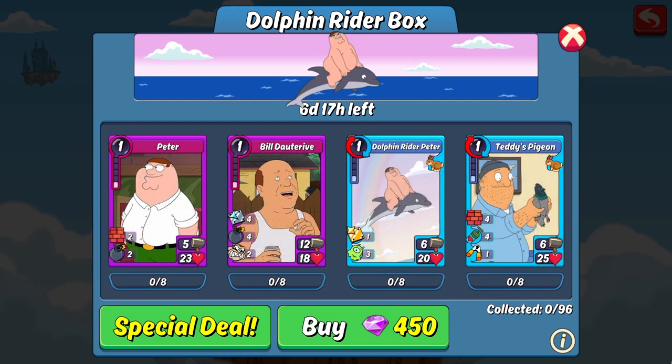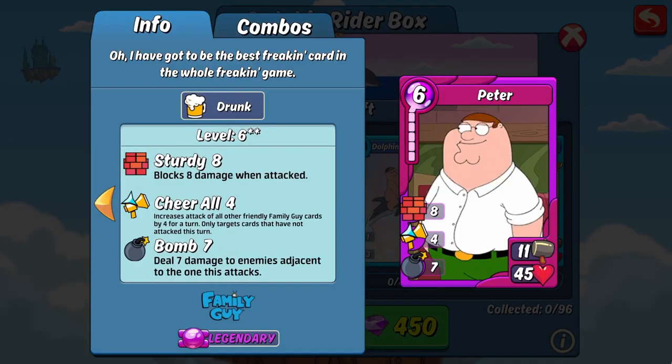Now let's take a look at the characters in the box. First up is Peter, who as you can see here thinks he's going to be the best freaking card in the whole freaking game — and honestly, that's not too far off. I don't know if I'd call Peter the best card, but he's definitely up there. His attack is pretty average for a character, but he has some pretty solid HP at 45, and on top of that he has 8 sturdy to add further to it to make his tankiness even better. He also has 7 bomb, which can be really annoying to deal with for your opponents. He does have 4 cheer all to family guy cards as well, but you're not going to see much use for that outside of siege.